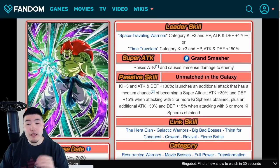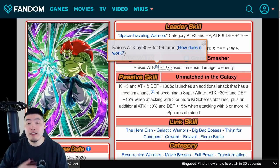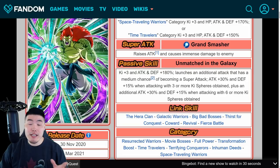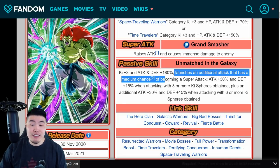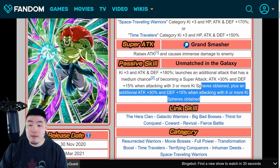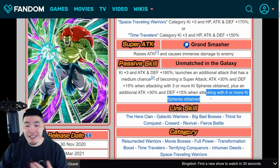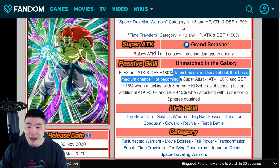Now looking at the Full Power Bojack — his Super Attack raises Attack and causes immense damage, which is a 30% increase for 99 turns, so it can essentially be stacked infinitely. His passive is Ki+3, Attack and Defense plus 180%, launches an additional attack with a medium chance of becoming a Super Attack, Attack plus 30% and Defense plus 15% when attacking with three or more Ki spheres obtained, plus an additional Attack plus 30% and Defense plus 15% when attacking with six or more Ki spheres obtained.